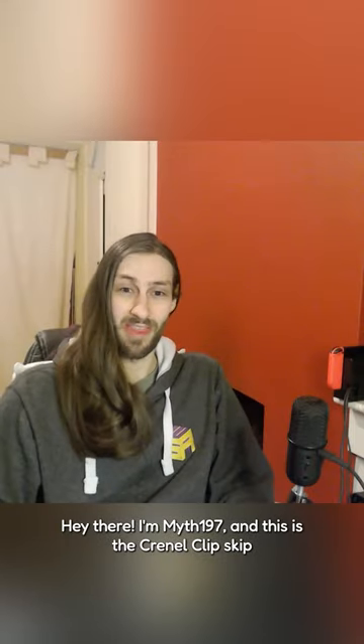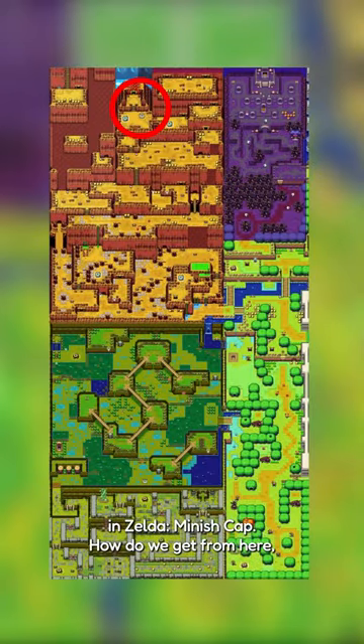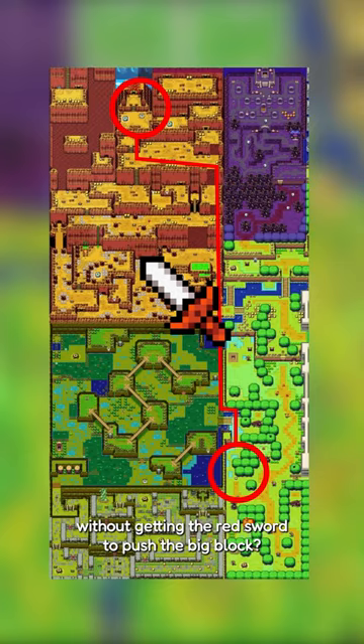Hey there, I'm Myth197 and this is the Chronoclip Skip in Zelda Minish Cap. How do we get from here outside Dungeon 2 to this sign without getting the Red Sword to push the big block?